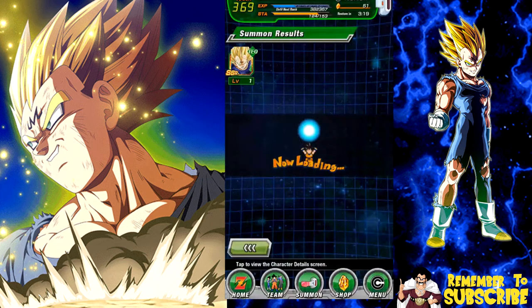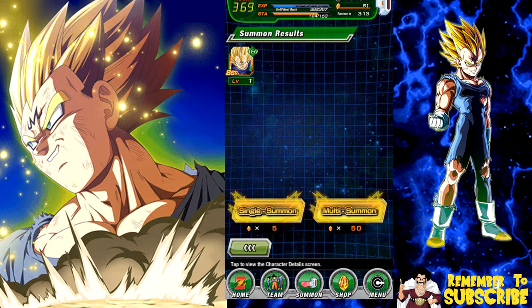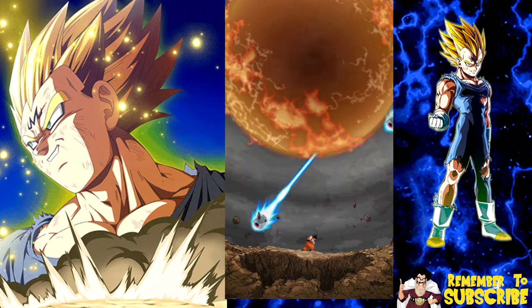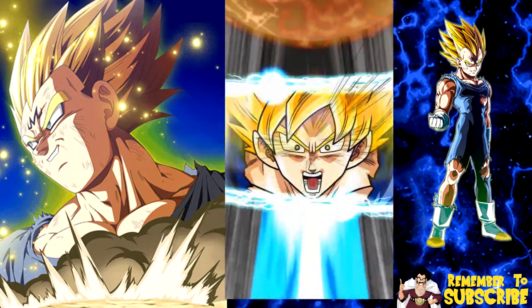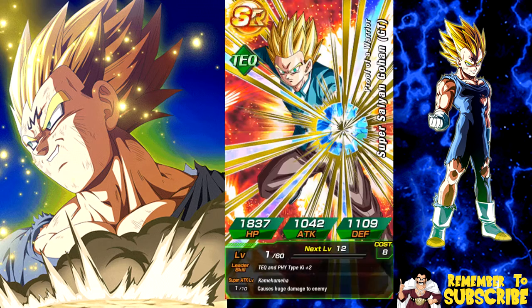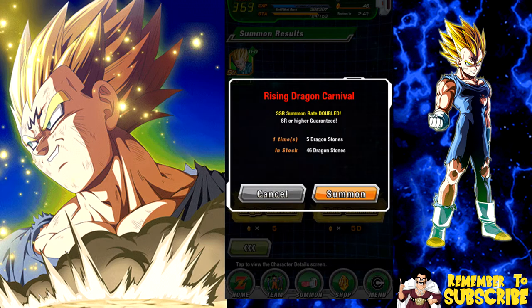The thing that really stinks is I started feeding dupes into this dude's dupe path a while ago to get him up to super attack 10. I got like three dupes of him because I wanted to open up his dupe path. I opened up a lot with all the orbs fed into him so for the World Tournament he would have been a lot stronger. Then as soon as I'm ready to reverse token him, LR Broly comes out and I'm like, are you kidding me? Bandai should have a system where maybe 50 stones or something lets you take all the orbs out of a character and put them somewhere else.